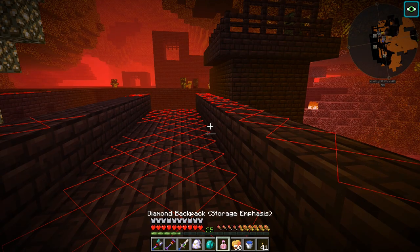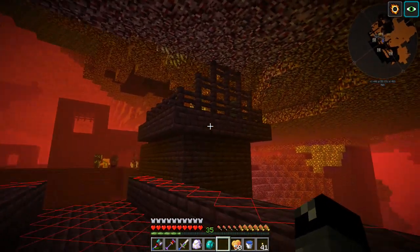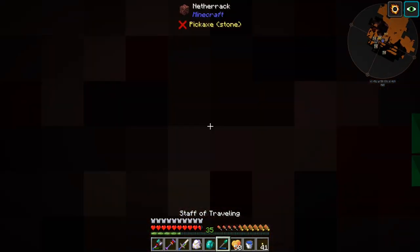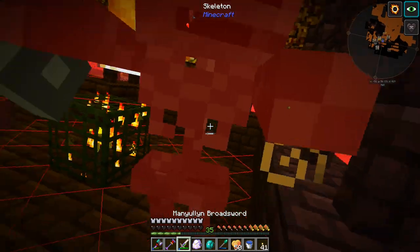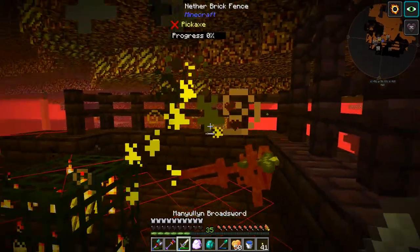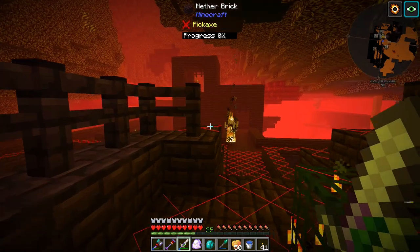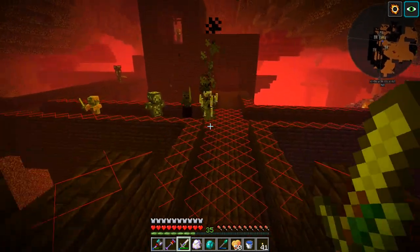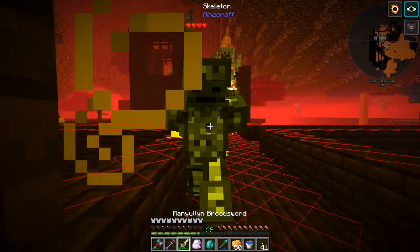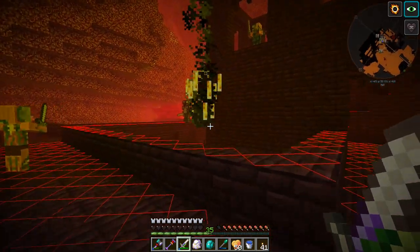We also have blaze. Let's take one of these fire resist potions. We have a blaze spawner right here, so let's get up there and grab that. Did I just kill that wither skeleton? I'm not sure what just happened — did it go through me? Oh, we did get a wither skeleton skull, so that's pretty awesome. We've got so many of these wither skeletons.